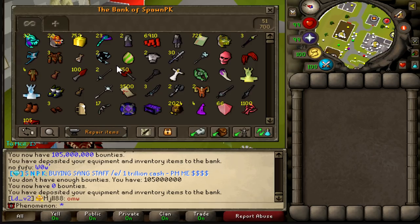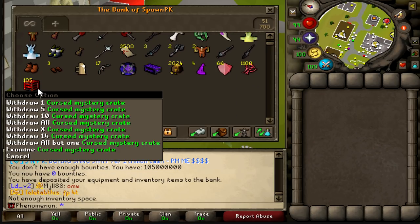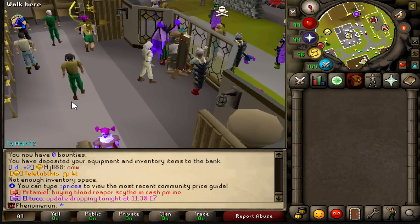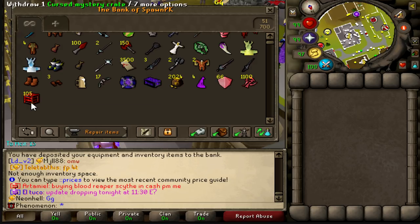Alright, I have zero bounties now. That would have been 105 cursed mystery crates, and they're about 50 billion each, so 50 billion times 100 is about 5 trillion total value.